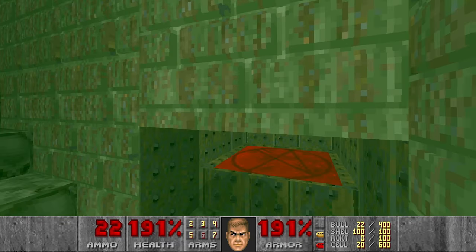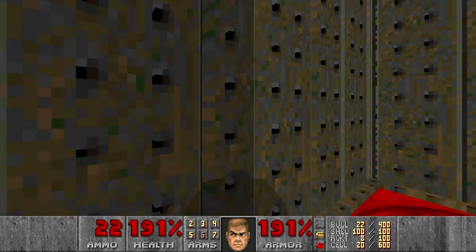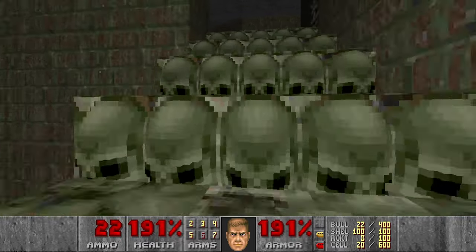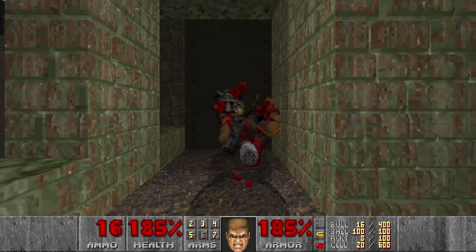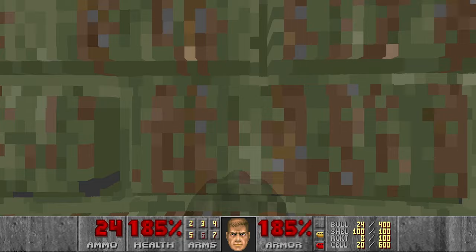By the way, the secret sector was over here. It was too small, so when you try to target it you're just stepping up to the teleporter, and it's not possible to target unless you are on the same level as the secret sector. When you're using a pain elemental for this, when it spawns a lost soul inside you, you're brought down to the same level as the secret sector. So that is how you tag the secret in this level.